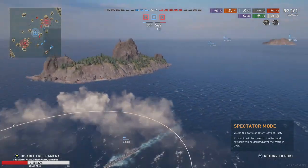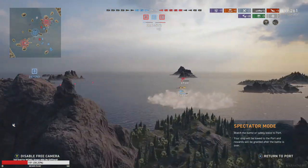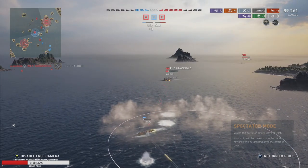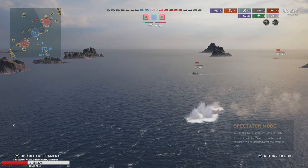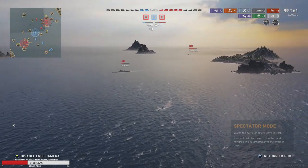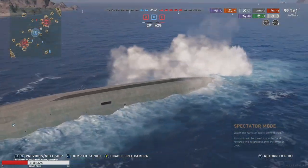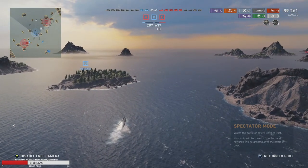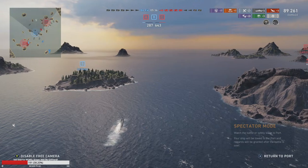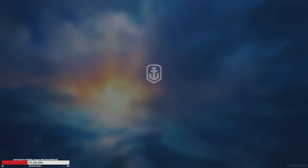That didn't go according to plan — and the carrier could have done a better job of destroyer hunting. Still, 89,000 damage and three kills — not bad. We took out the destroyer and overall played pretty well, but it's probably going to be a loss. That was an aggressive play — the red team just did their own weird thing, which is usually not how this map plays out. We also got a bit ballsy because of the Italian smoke screens, which we wouldn't have done in another ship. I'm going to do one more at tier seven to show some high-tier play.